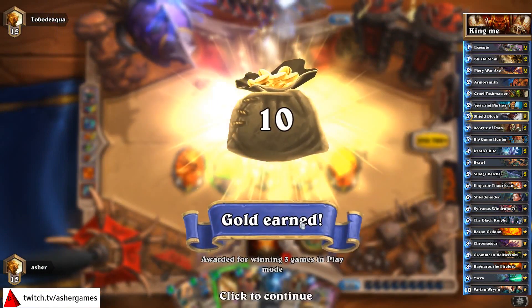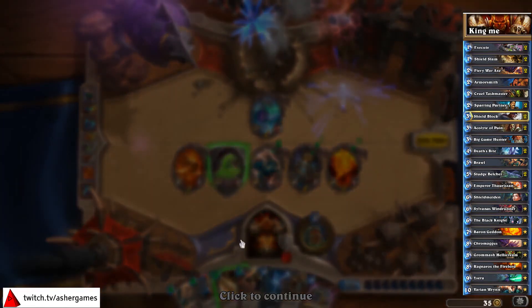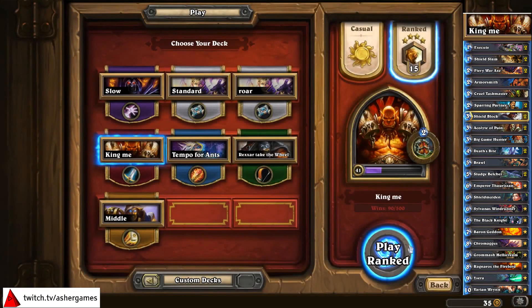That is the power of Varian Wrynn — the power of the auto-concede from your opponent. We may have some short games here. I got cost reduction from Emperor and played a turn 9 Varian — that's where Emperor plays really well in this deck.